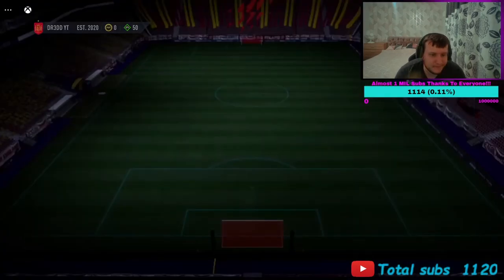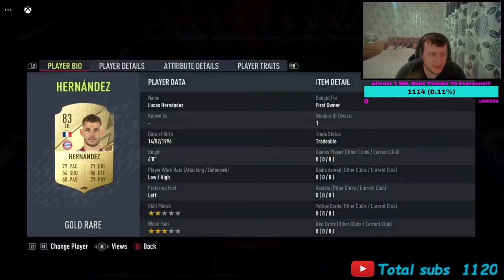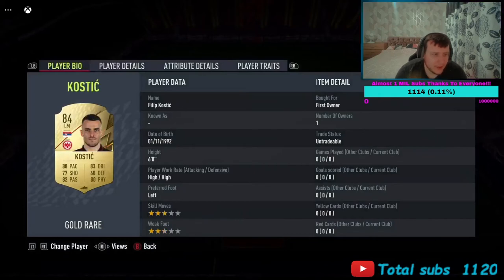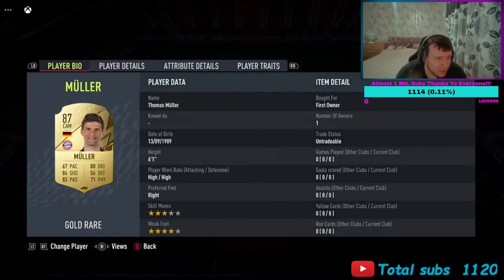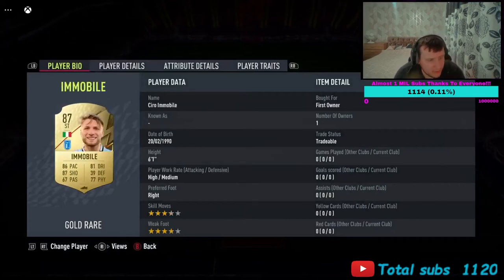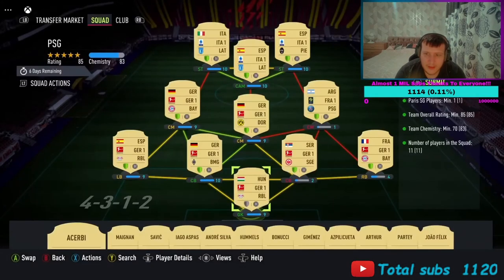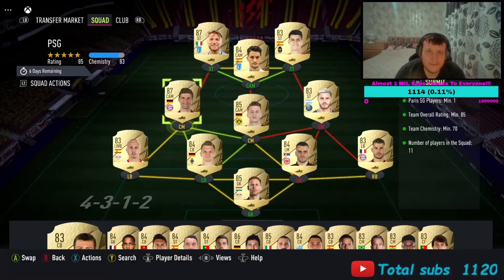Get your first pack, get it done. Next one's going to be a PSG SBC — the requirements are one PSG player, an 85-rated team, and 70 chem. I've gone for Galatasaray's goalkeeper at 3,000 coins, Hernandez playing right back, Kostic and Ginta playing center back, Angelino playing left back. In midfield it's Icardi — there's your PSG player — Roos next to Muller, Luis Alberto playing center attacking mid, with Immobile and Morata up front. This one's coming in at around 50k.